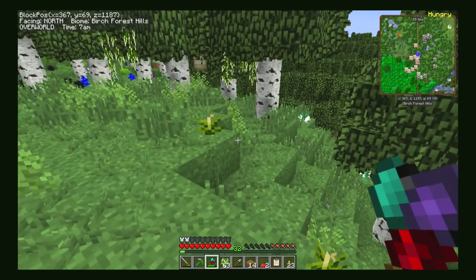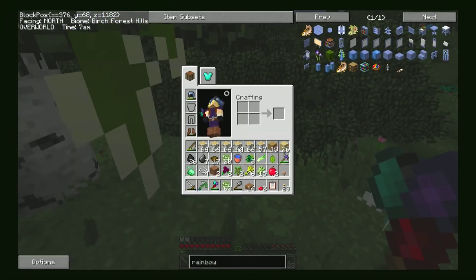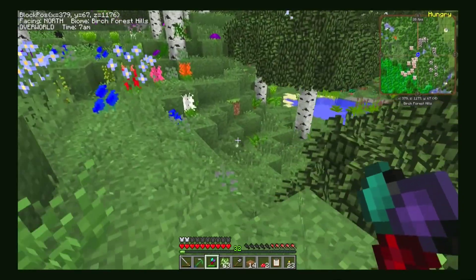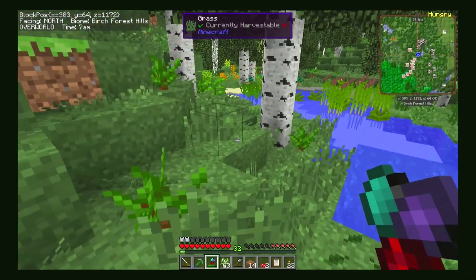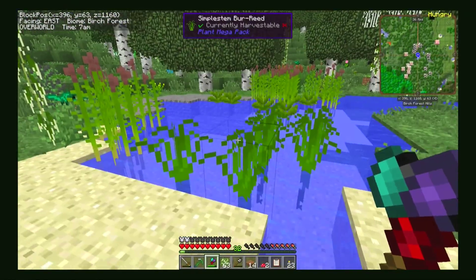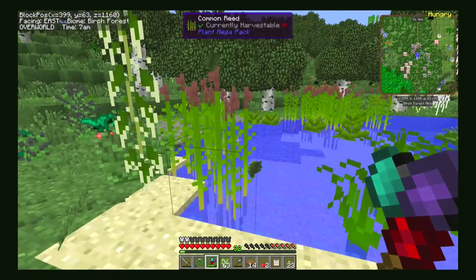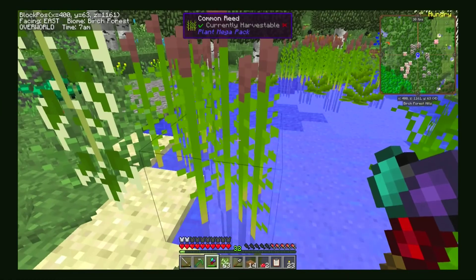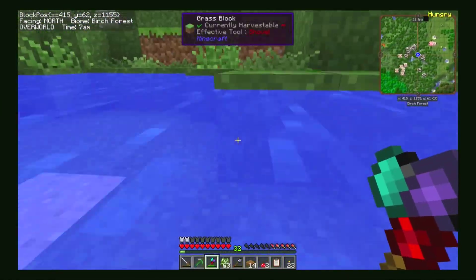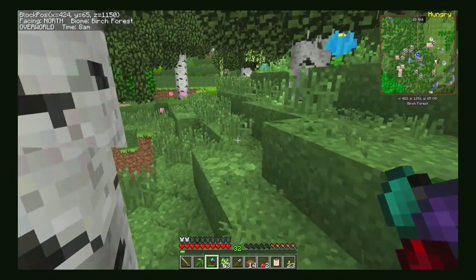It looks like another beehive. If I wasn't full up on inventory I would be collecting those to try and start cultivating them — get some honey, that'd be delicious. But we are on a mission. This is a nice pond here, lots of green. More cattails — no, sorry, those are reeds apparently. They look the same. Here's the cattails. Back away, taking our lumber haul.